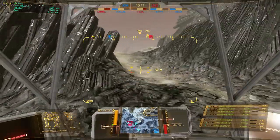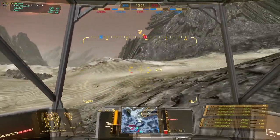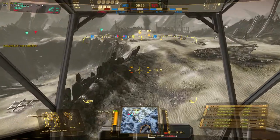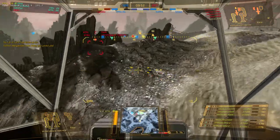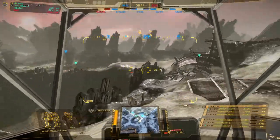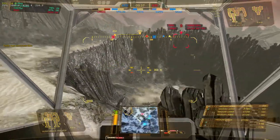There's an Atlas that just crossed right here — we can get up behind him. Hold on, I'm taking out another Hunchback. Did he drop down or did you go back up? Going back down. Where'd that Dragon go? I don't know, but there's that Atlas. I'm going to come up behind him.